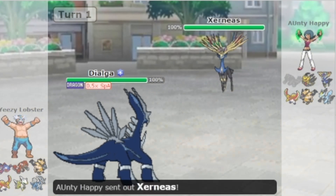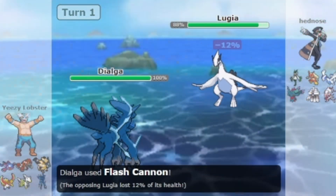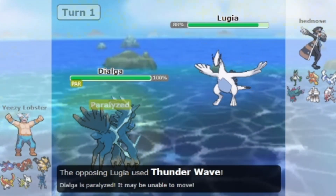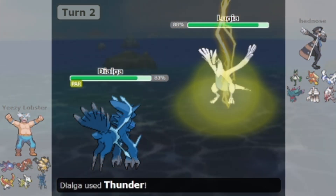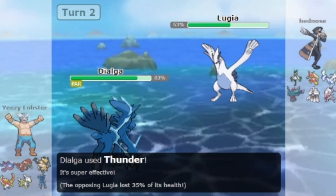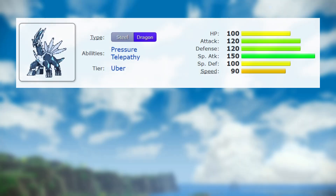However, Dialga hasn't seen that much usage in the Ubers tier in past generations, and the Origin form will be no different. It's still just as strong as the original Dialga, but it has some slight stat changes. You know what that stat change is? It's literally only a 20-point difference.